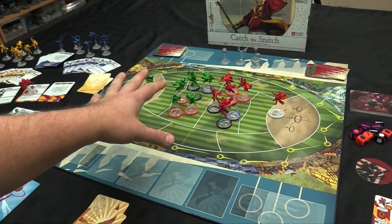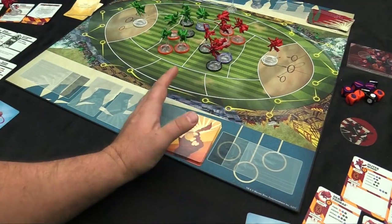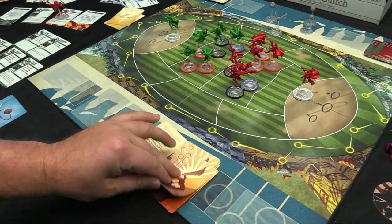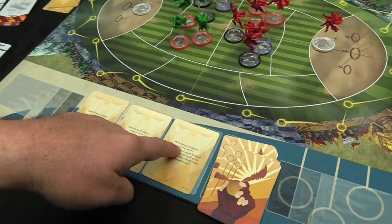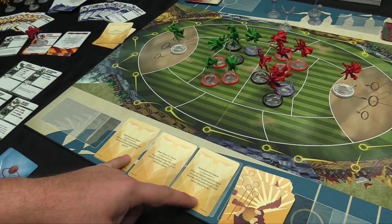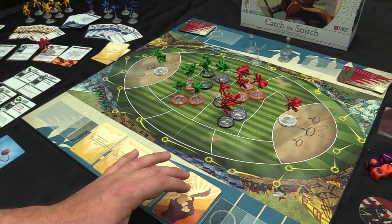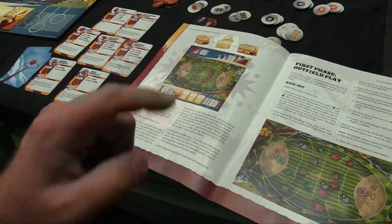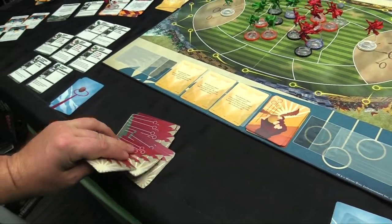Once the snitch is revealed, the first half ends — you stop playing tactics cards, scoring, and doing player actions, and just race around the track to catch the snitch. The first three snitch cards are dealt into the track as cards you grab by scoring the quaffle into goal zones or earning tempo. After the snitch deck setup, you shuffle your tactics decks and each draw a hand of five cards.